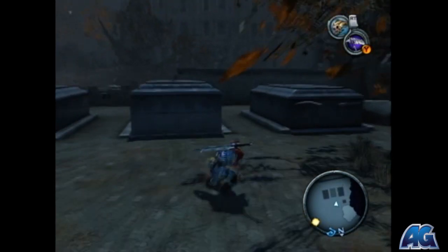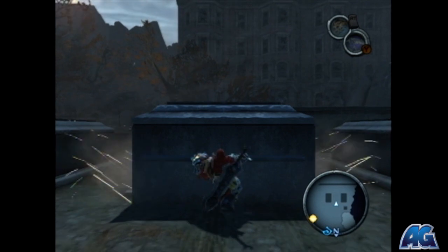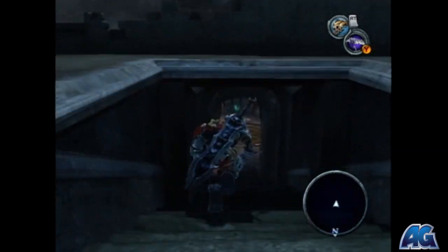The next collectible we'll be grabbing — you'll see three tombstones. The center one you can actually grab from this end and pull it out, and you'll be able to jump down here and grab another artifact.